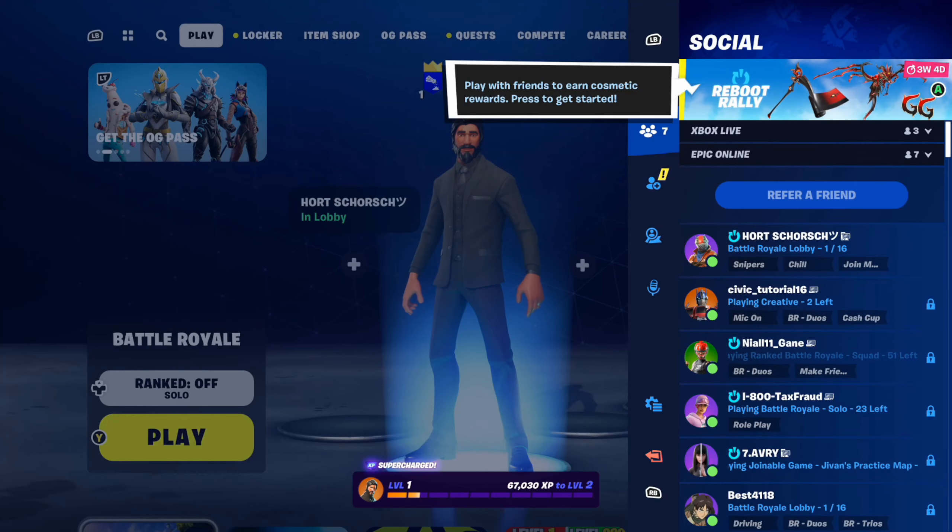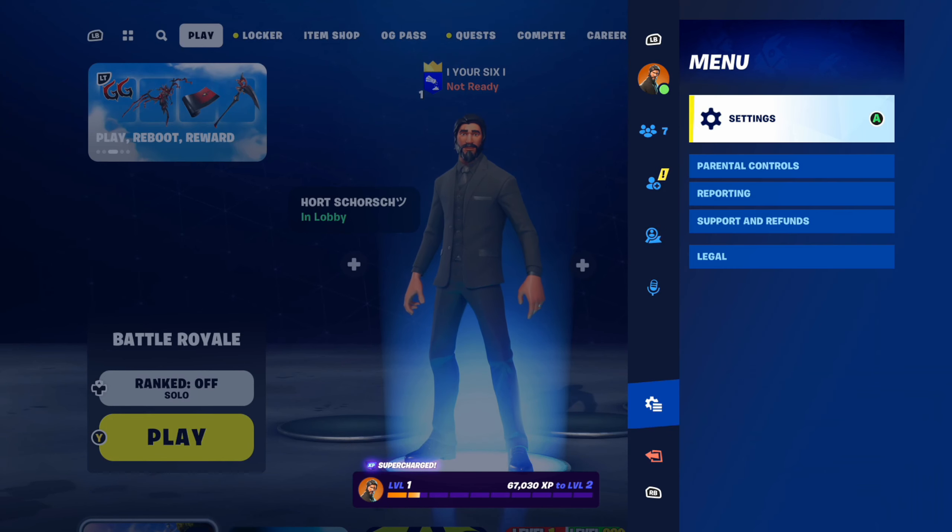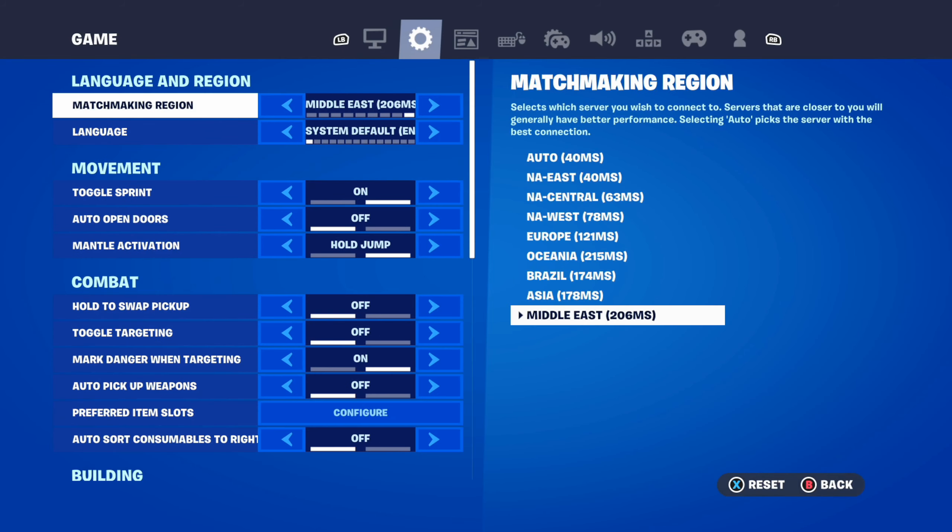Press Options on your controller, or keyboard and mouse, and scroll on down until we get to Settings, then select that. Now we want to tab on over to where it says Game.